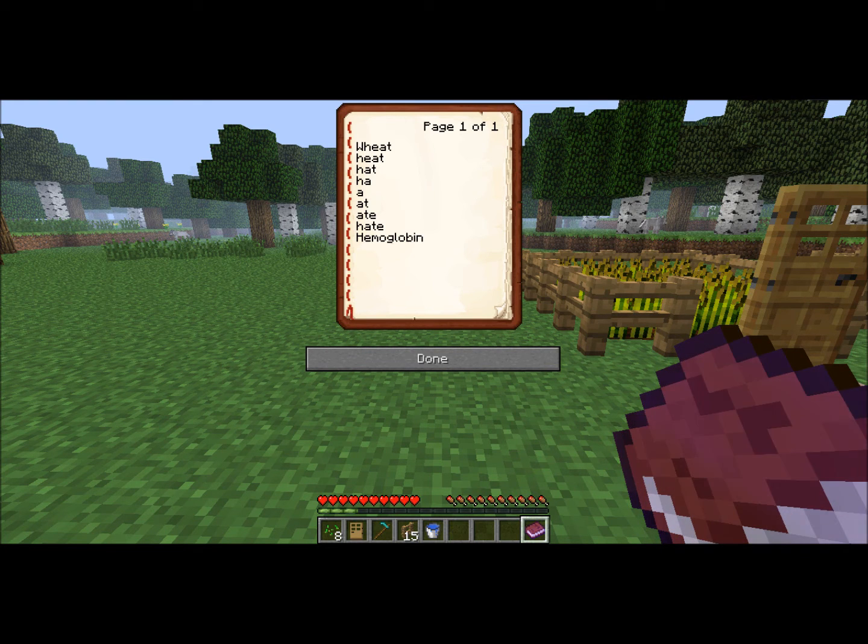Wheat turns into heat upon taking off the W, then I make hat by taking off the E, then I make ha by taking off the T, I then make A by taking off the H, and by adding a T I get at, by adding an E I get ate, by adding an H I get hate, and then I get hemoglobin. And you can see how I did that.